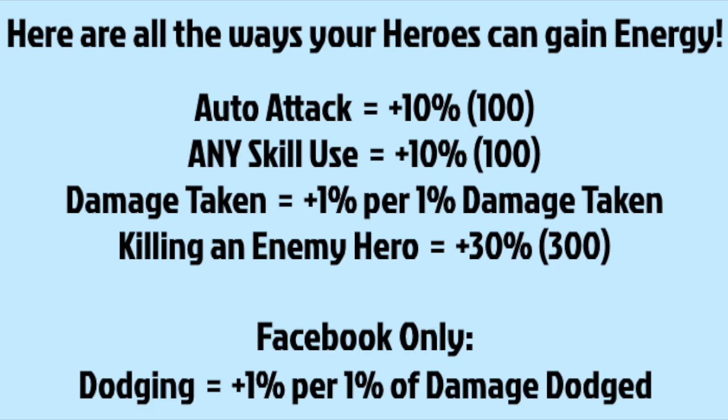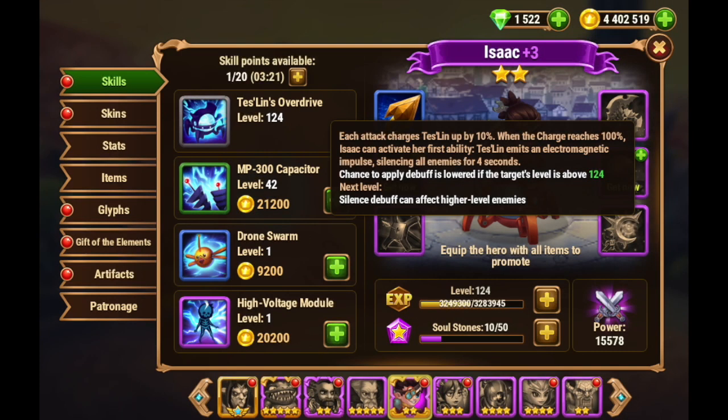Let's first define the ways that your heroes can gain energy. Every basic auto attack will grant your hero 10% energy. Any skill use — that is your ultimate, your green, your blue, or a violet active skill — will gain you 10% energy as well. If your hero takes damage, they gain 1% energy per percentage of damage taken. Killing an enemy hero with an ability grants an additional 30% energy. And dodging on Facebook and web gains you 1% energy per 1% of damage dodged.